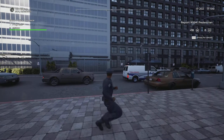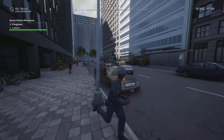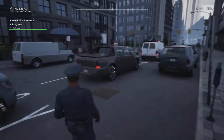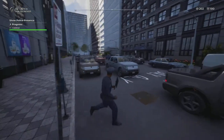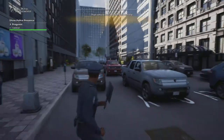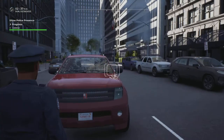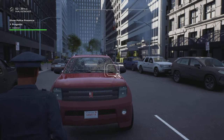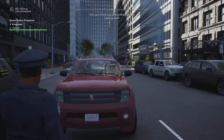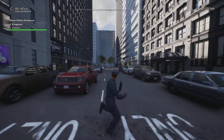Now, once you get the quick pullover sign you can use it to stop cars. You just need to observe an infraction on the car first. On PlayStation it's L2 to zoom in and R2 for the action; on Xbox it's LT then RT. We've pulled over a car with a broken windshield — she's looking for a parking spot to pull over safely.